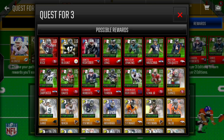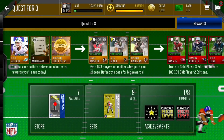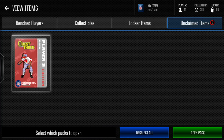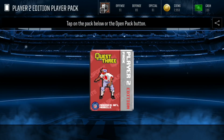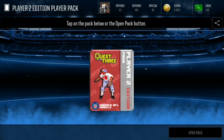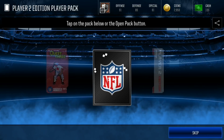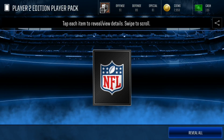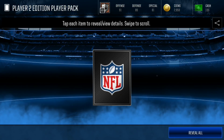We also have a 107, a 106, a 108, and the best one — Chyrsalon — a 109 overall player. Hopefully we can pull it, but we probably won't. This is just supposed to add on to the video, not really the main part, but it'll be pretty exciting. Let's get into this pack — nice card out of the Player 2 Edition Player Pack, let's get straight into it boys!